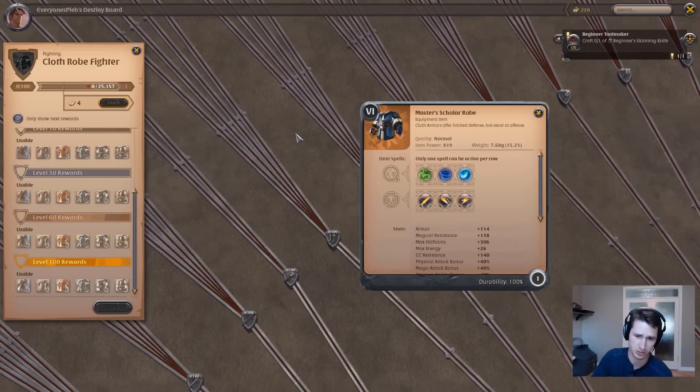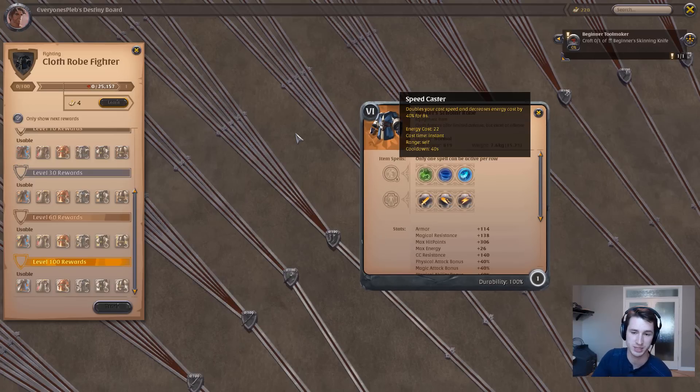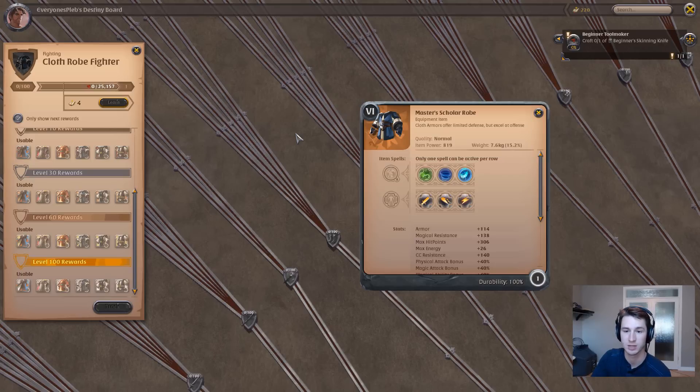Another great option is the Scholar Robe because of its Speed Caster ability. Speed Caster doubles your cast speed and decreases your energy costs, making it a very good situational ability that allows you to drop a lot of HP onto your teammates as fast as possible.